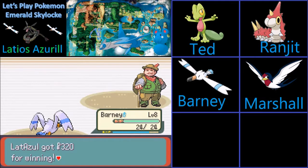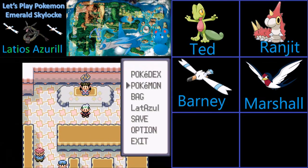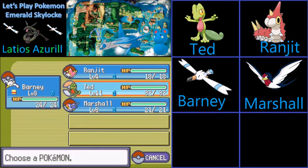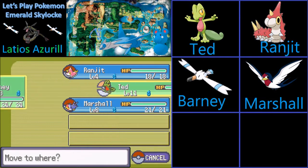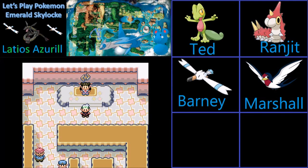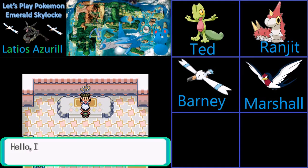Barney, you're doing a good job here so far. The question is, do you want to handle the Gym Leader? Ultimately, I think I want Ted handling it, only because I know that Nosepass is coming. It's going to be strong, it's going to be packing a Rock Tomb, and that's super effective on Wingull, so Barney should probably sit that one out. But the Geodude will give experience to Ted, which will help with the Nosepass.